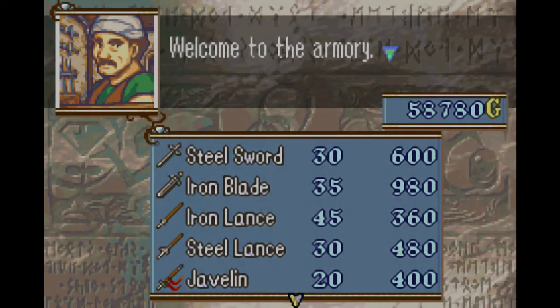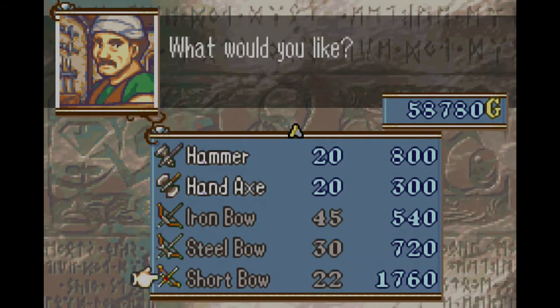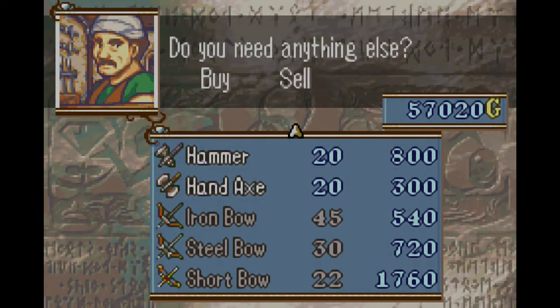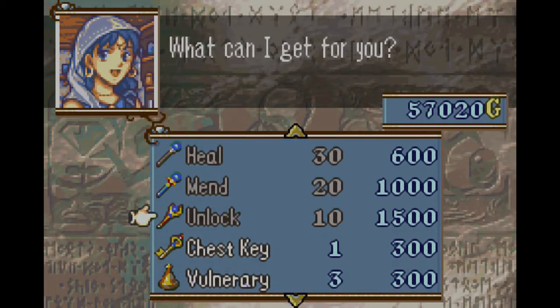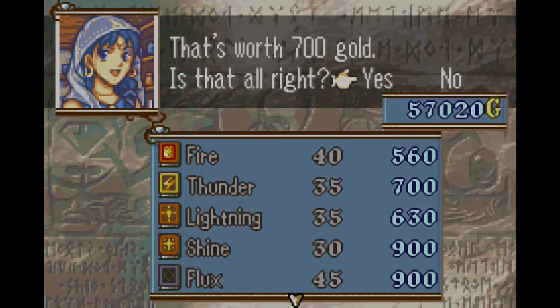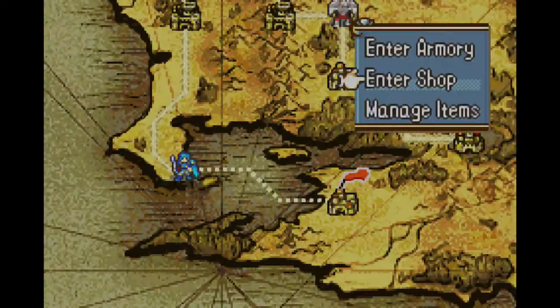Oh, we have a shop and an armory — anything we need to buy. We'll get a new bow for Nami and we'll go to the shop. Nothing down there — unlock, mend, heal, flux.